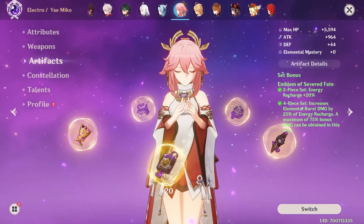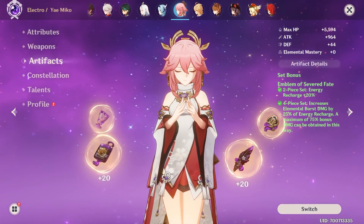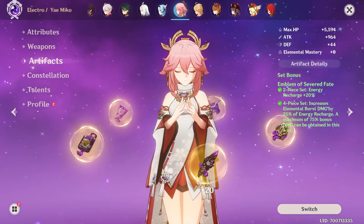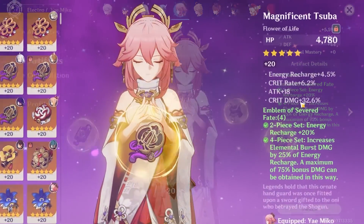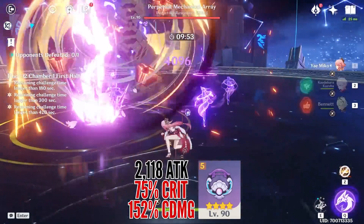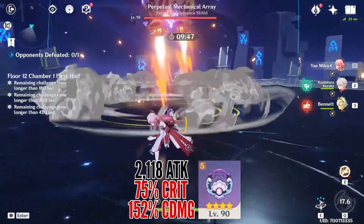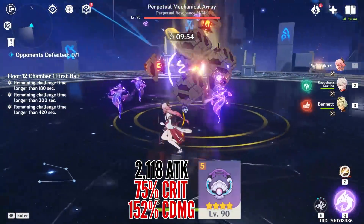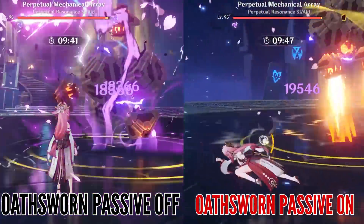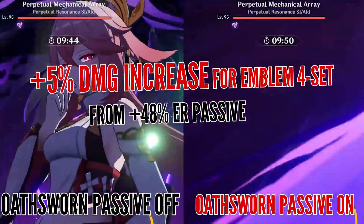Now let's talk about her damage. I want to make it clear that there isn't really a best-in-slot artifact set for Yae Miko that she can use in every team build – she's a bit like Xiao who thrives on substats. I'm using a 4-set Emblem of Severed Fate on her mainly for the substats. With level 6 skill and burst talents and the main stats shown, using Oathsworn Eye she can dish out around 15,000 to 19,500 damage from her burst while the totems deal around 4,000 damage. The extra 48% energy recharge does count towards her Emblem 4-set bonus, but I've seen about a 5% damage increase on average, so it's nothing too major – more of a nice thing to have.